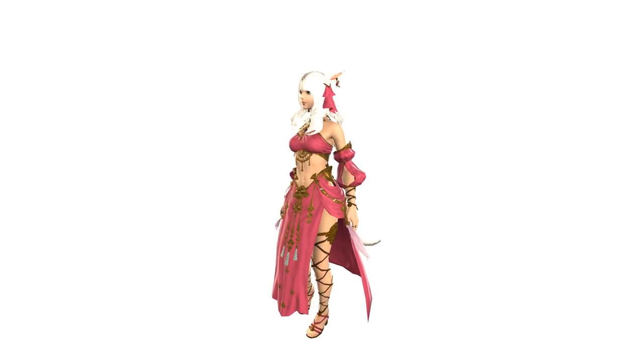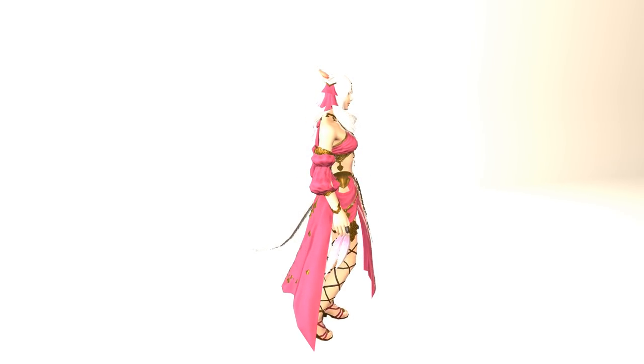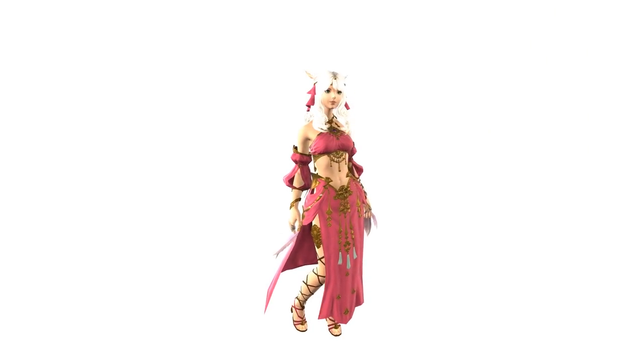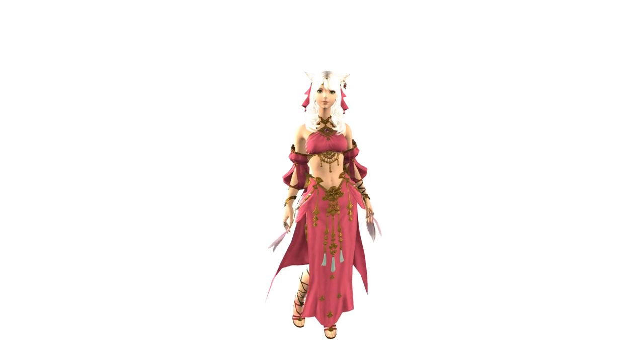Here's the Favnirian set for females, complete with headdress, bustier, armlets, tights and sandals, looking very cute in this hot pink. This is the perfect accompaniment to a dancer, in my opinion. And nothing says Favnir much like bright, hot pink to go with the dance moves that come with it.